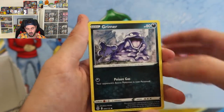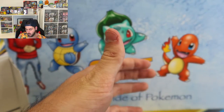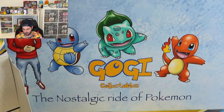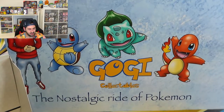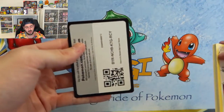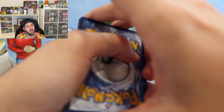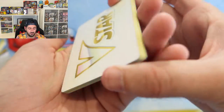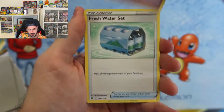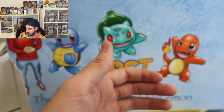Grimer, Shinx, Bidoof, Electabuzz, Luxray, reverse Alcremie non-holo rare. Things are getting wild here at the Gogi Station. I'm going to just mention — if you could please smash the thumbs up, don't forget to subscribe and enjoy this ride. V Star, RIP Energy. Farfetch'd, Shinx, Bidoof, Electabuzz, Hawlucha, Starly, reverse Muk — not Mucking around.